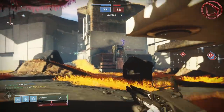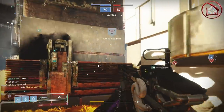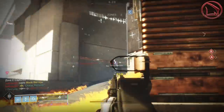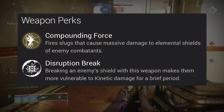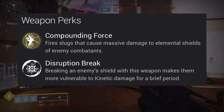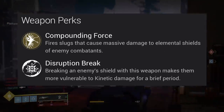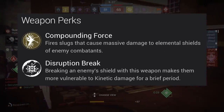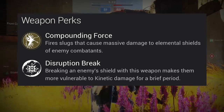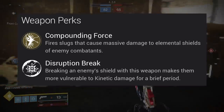The very next thing to discuss is all the weapon's perks and what makes this thing an exotic weapon. The two exotic trait perks are Compounding Force and Disruption Break. Compounding Force states that this weapon fires slugs that cause massive damage to elemental shields of enemy combatants.